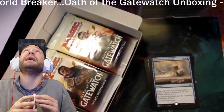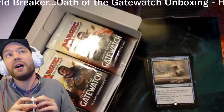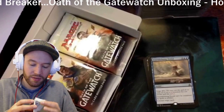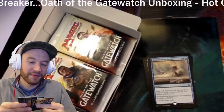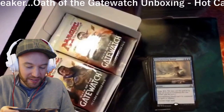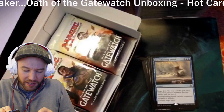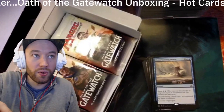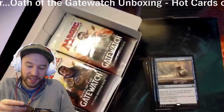By the way, guys, this camera is a rig tied to my ceiling by a ribbon on a cup hook with an umbrella on the monitor as a counterweight — so I don't want to mess with it. Next rare: another Overwhelming Denial — when it rains it pours, two in a row! And what's this? Void Shatter: counter target spell; if that spell is countered this way, exile it instead of putting it in its owner's graveyard. And this is colorless — pretty cool.